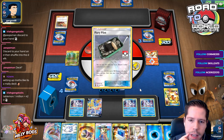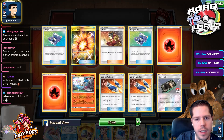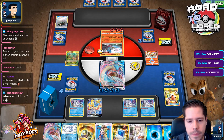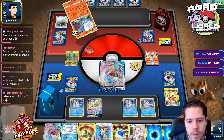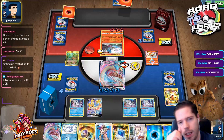Does my opponent have 7 energies? No, he has 4. And he discarded a B-String.